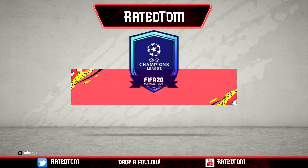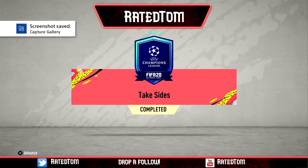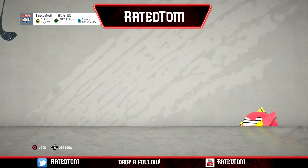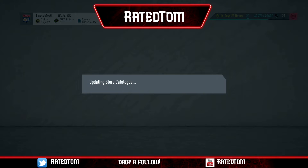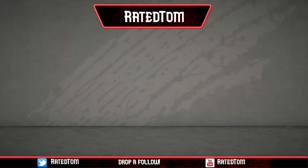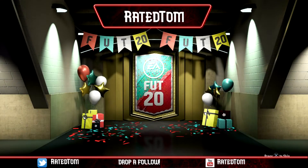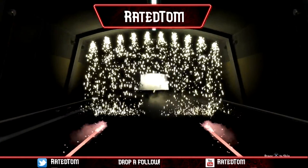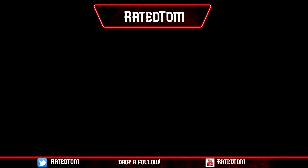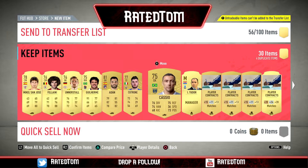Hopefully we can get someone good. Just took a screenshot so I can get the thumbnail. It's a mega pack, so we might get something — you never know. But mega packs aren't really the best this year. Come on, give us a walkout. Give us our first walkout of like these videos. It's a border walkout — oh no it's not. Oh my god, nothing. Not even a board. Rip. 82 Oyazabal. Comment below what you guys got from this pack. Oh jeez, that was awful.